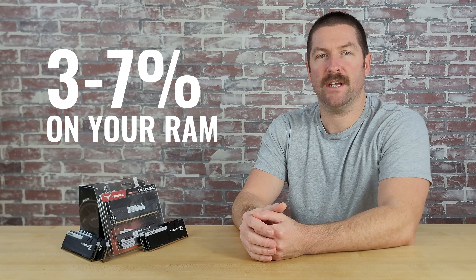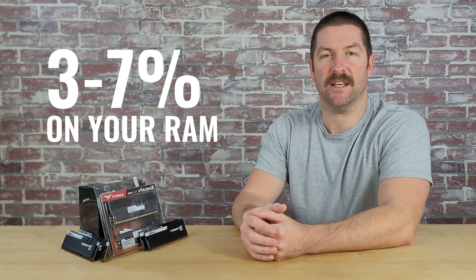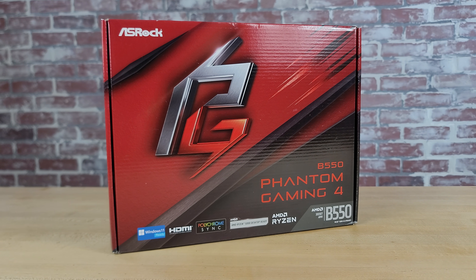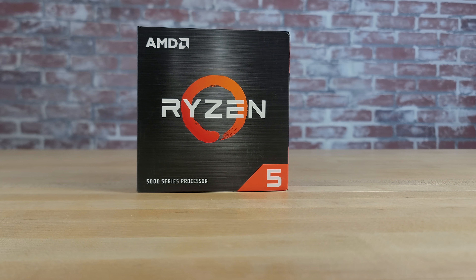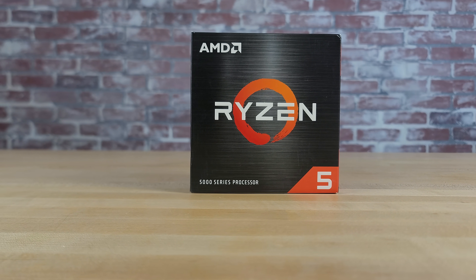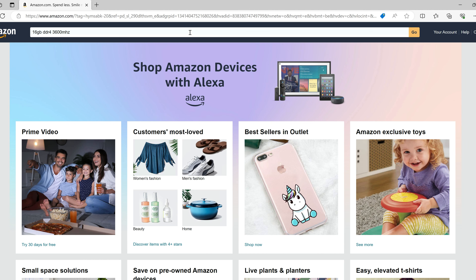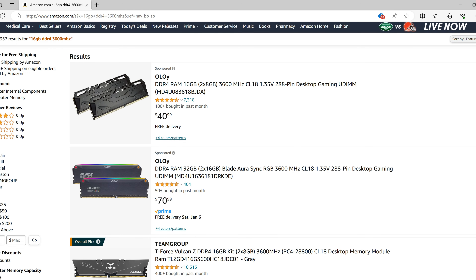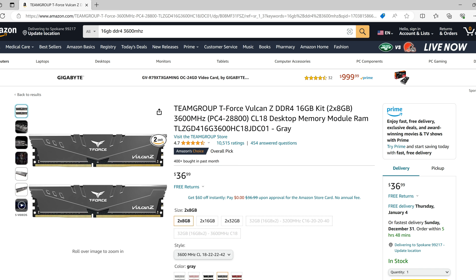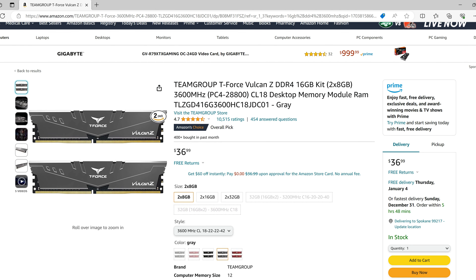That's the basics of choosing memory for your gaming PC. Now we'll walk you through how we chose a memory kit for our $1,000 build. For gaming-oriented builds, we generally recommend spending between 3 to 7% of your budget on memory, so we were looking in the $30 to $70 price range, which was plenty to get 16GB of RAM. Because our B550 chipset motherboard is a DDR4 motherboard, we needed to limit our search to DDR4 memory. Since we had chosen an AMD CPU — the Ryzen 5 5600X — we wanted to get slightly faster memory, around 3600 MHz. So we typed in '16GB DDR4 3600 MHz' into Amazon's search bar. Team Group's T-Force Vulcan Z was one of the more affordable options at around $35 — a 2x8 gigabyte kit running at 3600 MHz with a latency of 18.